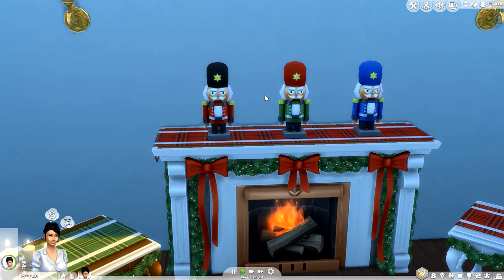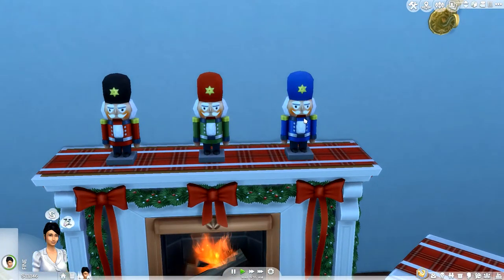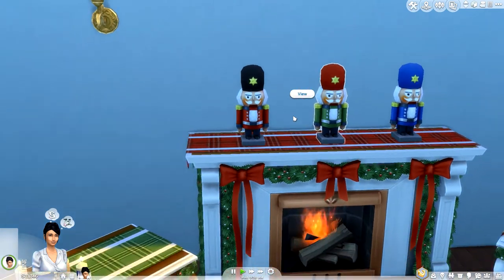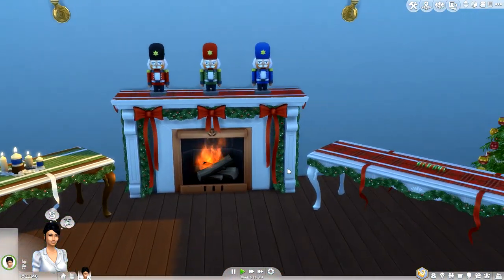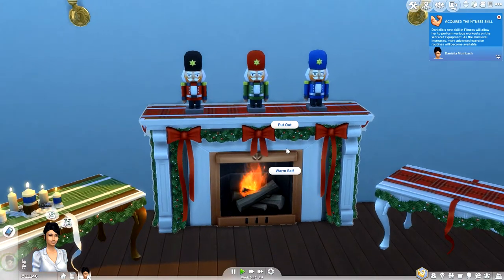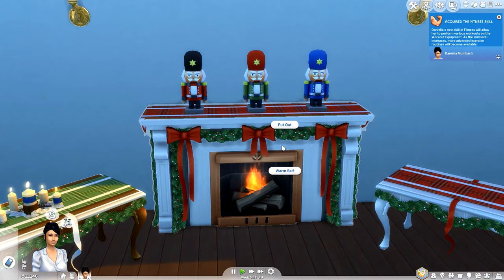And then with the fireplace, I've put two — well, three nutcrackers on top, again with the different color options. You can just view them with the tables; there aren't any interactions with that. You've got this new fireplace as well, and you can do the same old interactions with that where you can light it, put it out, and warm yourself.